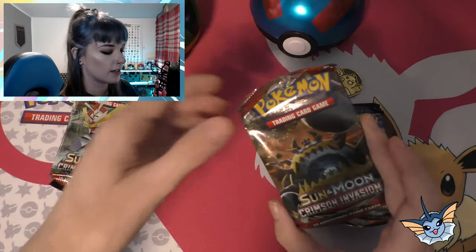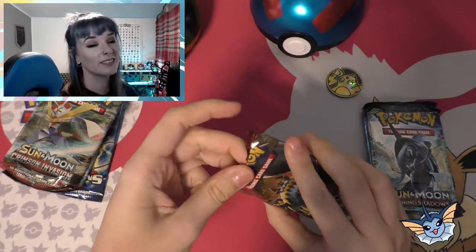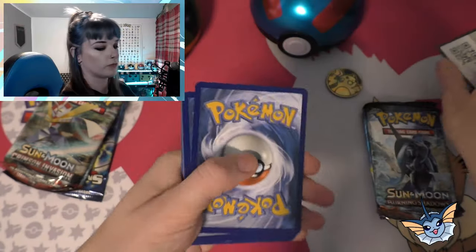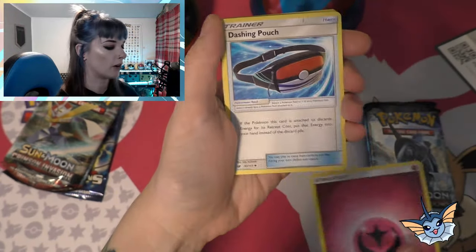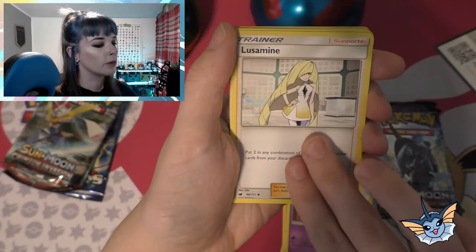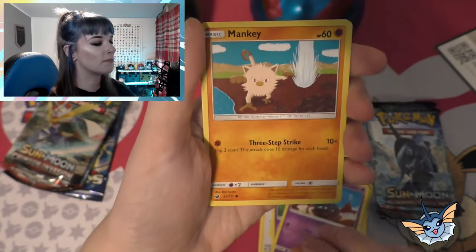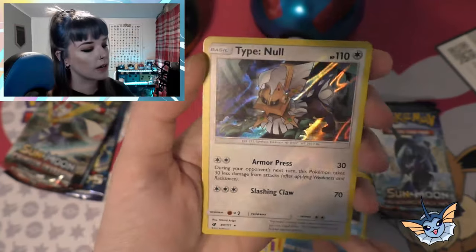Going with the Great Ball first. We've got Crimson Invasion. I'll always struggle to get into Pokémon cards. Always. First up, this one is for you. We have our Fairy Energy, Dashing Pouch, Haunter, Lusmin, Bannerby, Caroblast, Boink, Salander, Mankey, Mankey.